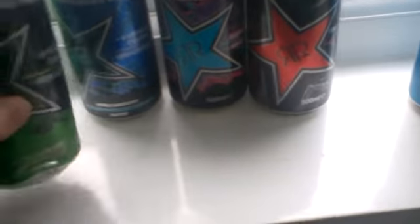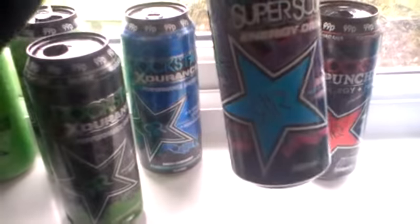Let me go through them. These are the four different ones. We got the Electric Fruit Mix, Rockstar Endurance, Rockstar Exdurance — Blueberry, Pomegranate, and Akai. We got Rockstar Super Sours, Blue Raspberry, which is a purple can, and we got Rockstar Punched Fruit Punch Flavor.